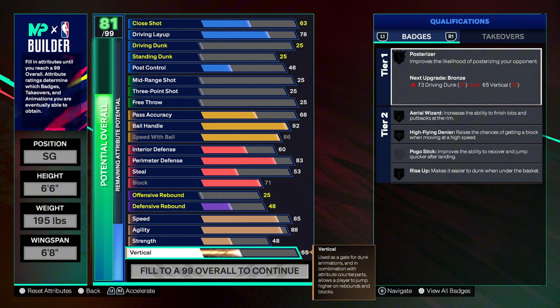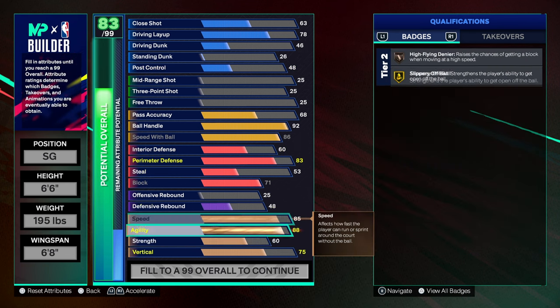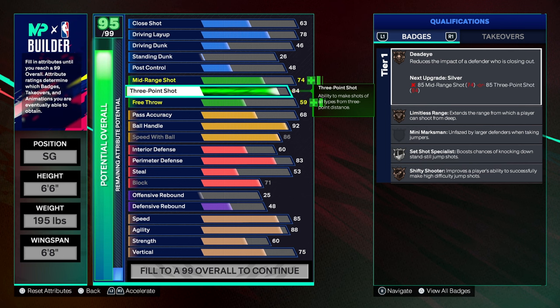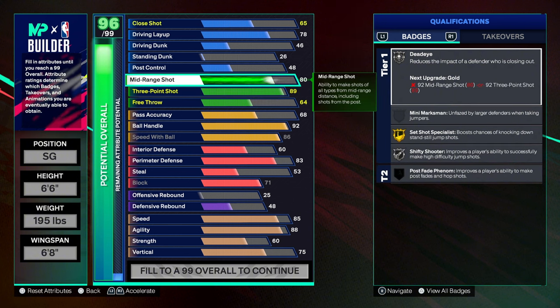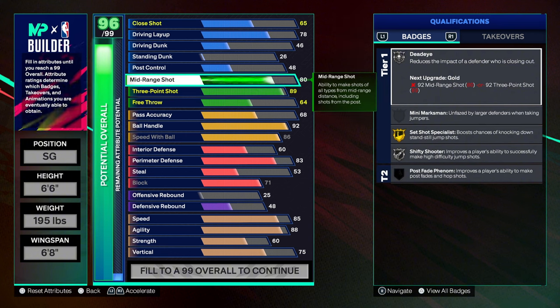My first build had a 73 agility and I was like, what am I doing? So I knew after that what I had to fix. I put vertical at 75 so I can get most of the dunk packages. Put strength at 60. For three point, I'm maxing it out to 89 — honestly this is my highest three point on any build in 2K ever. My highest previously was 80.